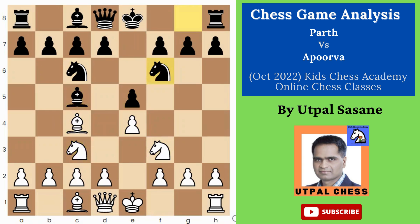Nc3, Nf6, d3, castle. Here, better you first play h6 to stop Bg5. Otherwise you have to go back with the bishop, or you have to play h6 afterwards anyway. Better you first play it and then you can castle afterwards.